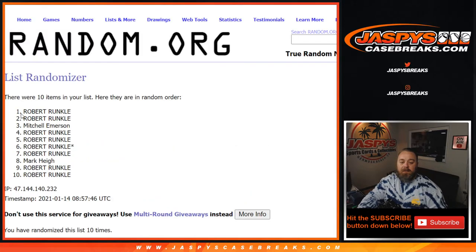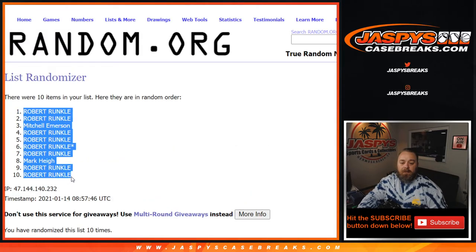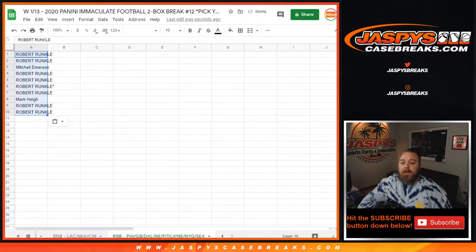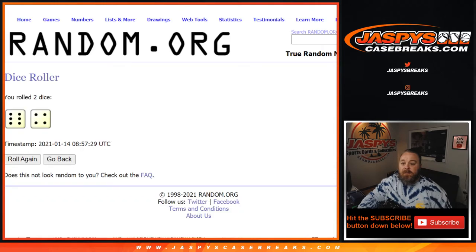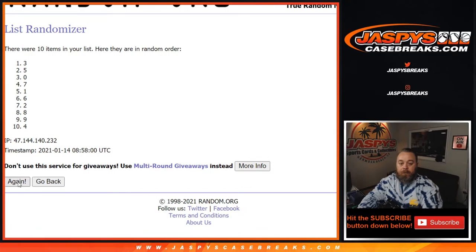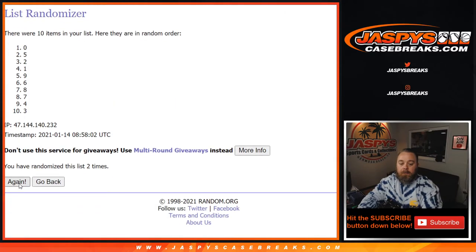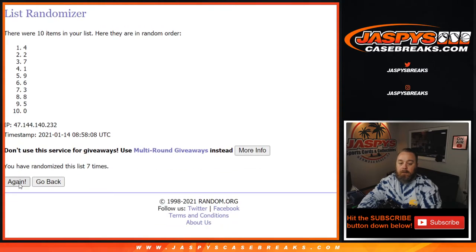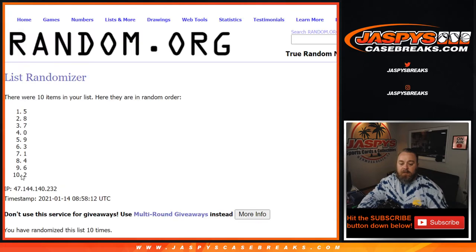Dice World ran the randomization — six and a four — ten times on both the customer list and the numbers list, completing it a tenth and final time, resulting in the final pairings.